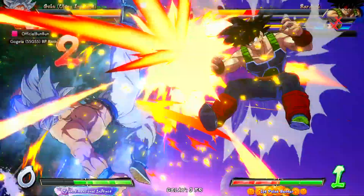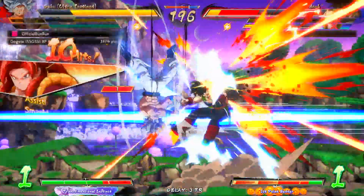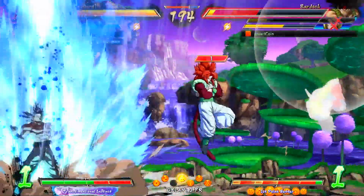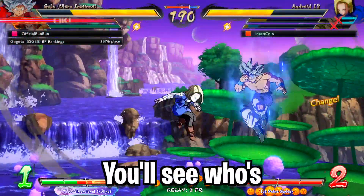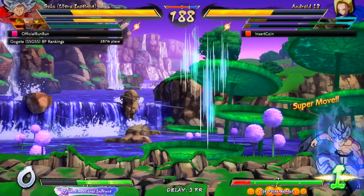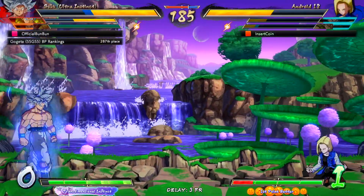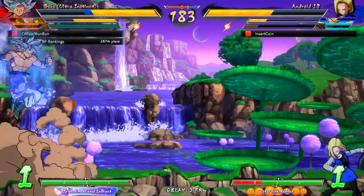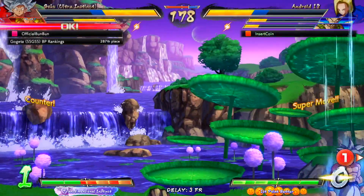I'm swapping — the ki blast didn't come out. I am very focused this game and it's not paying off at all. Look at my health, look at his health. UI Goku's move — I cannot stand that move. Where's the super dash? I don't know if he knows, but he can't walk through that. And I can't walk through his fist — what do you know.